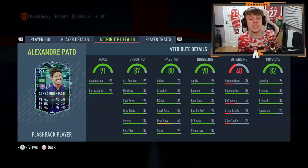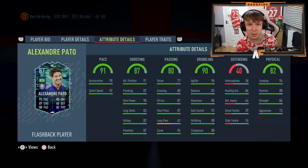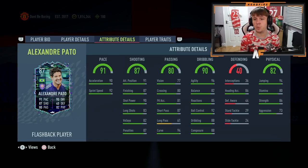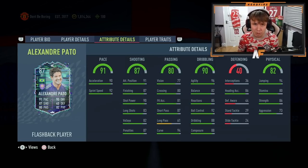Moving on to his attributes: 90 acceleration and 92 sprint speed, 91 attacking positioning, 87 finishing, 90 shot power, 83 long shots, 82 volleys, and 87 penalties. On the passing he's got 77 vision, 80 crossing, 81 free kick accuracy, 87 short pass, 61 long pass, and 94 curve. Onto the dribbling stats: 96 agility, 82 balance, 85 reactions, 92 ball control, 88 dribbling, and 88 composure. Heading accuracy is 86, which is actually very solid. On the physical: 94 jumping, 80 stamina, 86 strength, and 73 aggression.